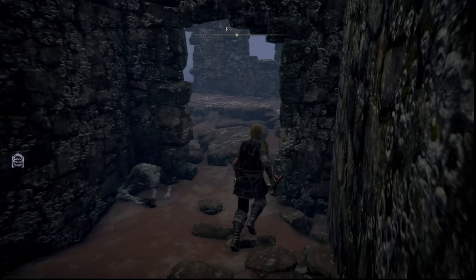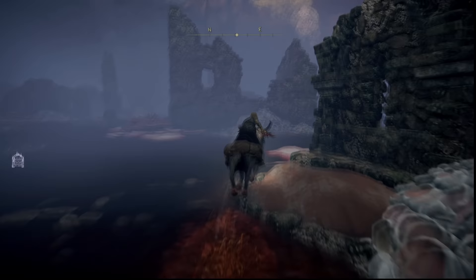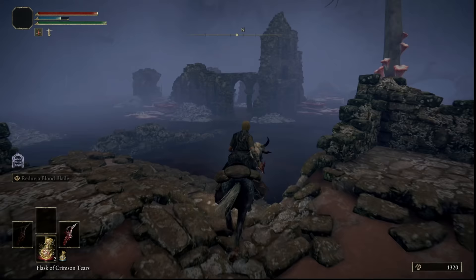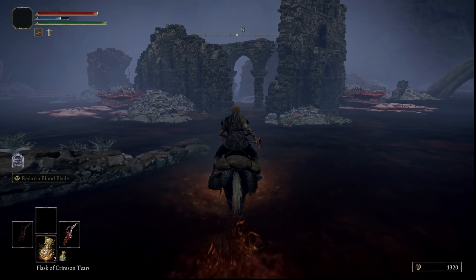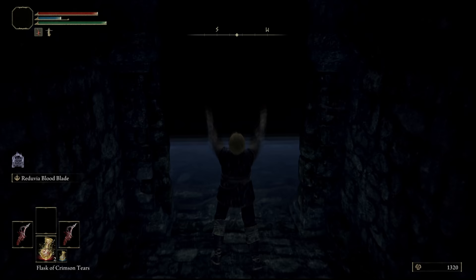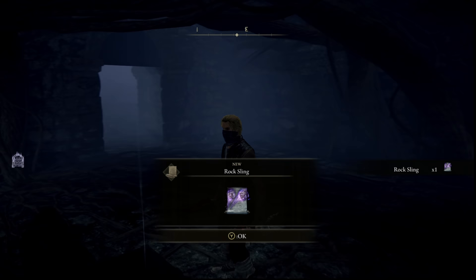Next we're going to be getting the rock sling sorcery. To get this, mount up and head directly east back to the other ruin. Once there you're going to want to turn and head north towards this abandoned ruined church. Ignore the enemies here and just head straight down the hidden tunnel. Run along to the bottom and open up the entrance, and inside you'll find a chest which has the rock sling spell within. You can either fight your way out or die at this point because you've got everything you need from the location.